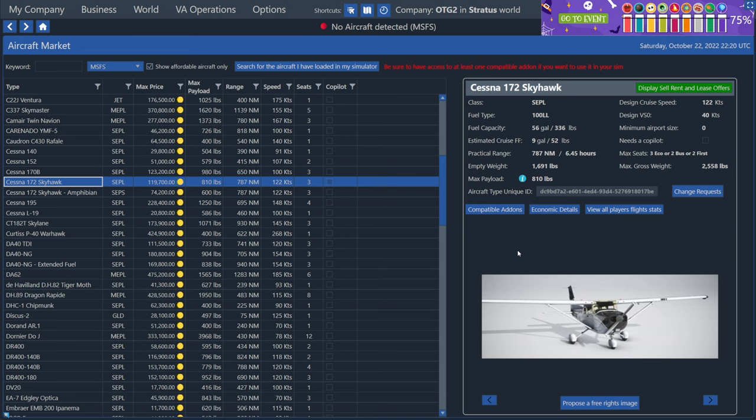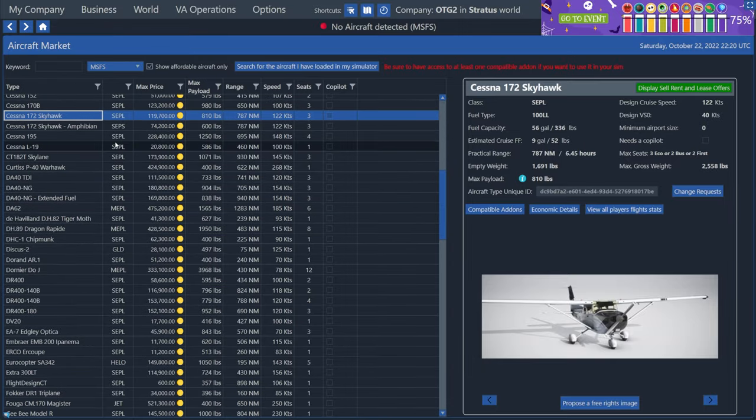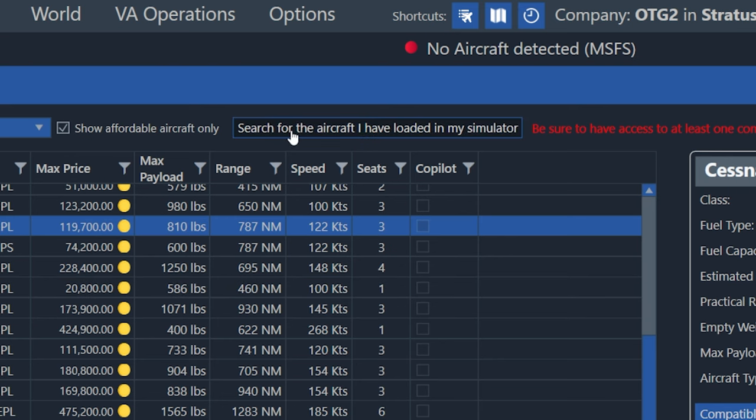Another way to do this — to make sure that the plane you have loaded in your sim is the correct one mapped in this OnAir Company list — is by just loading the plane in your simulator and clicking this button right here. It says 'search for the aircraft I have loaded in my simulator.' So you would just start your sim, load the plane that you want to fly, click that button, and it'll highlight which plane that maps to in OnAir Company.